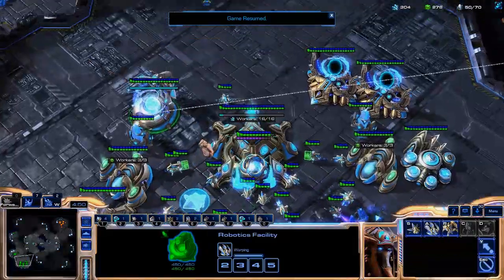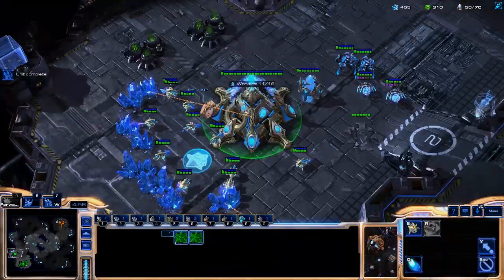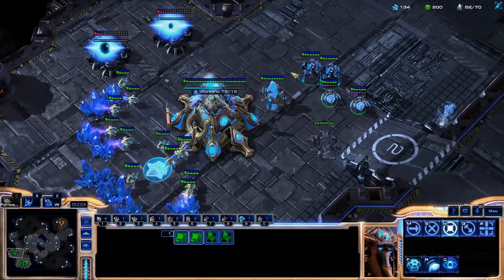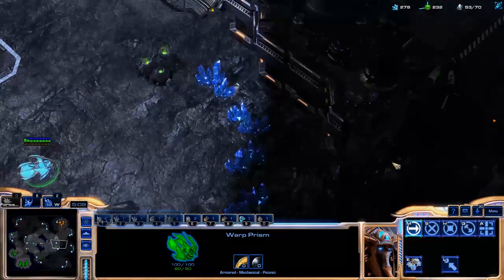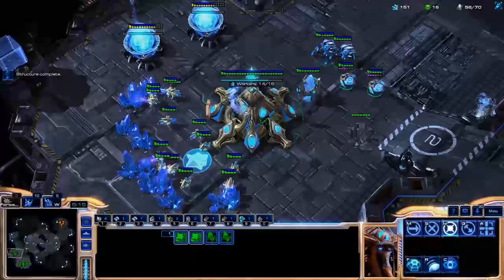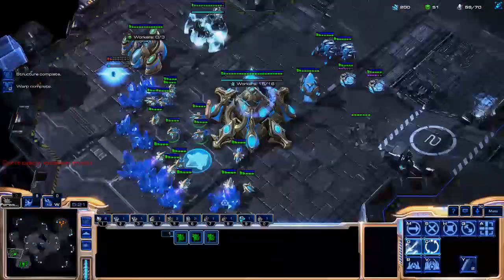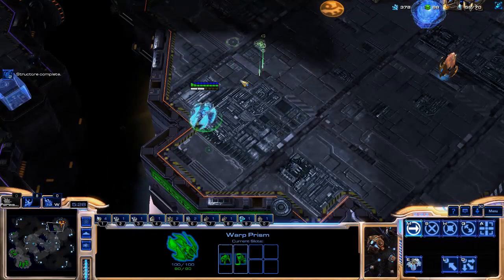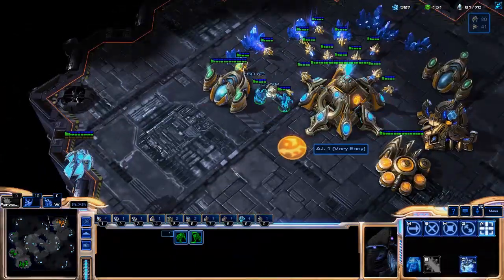My Warp Prism is about to finish, so I can send it across the map. My Dark Shrine is going to be finishing by the time it gets there. At five minutes I start my extra gases and Blink, chrono-boosting it. I keep my Warp Gate cooldowns up because my Dark Shrine is about to finish. Now my Warp Prism has crossed the map — I warp in two Dark Templar, check my money and supply, send them to drop. I notice my gas is finished so I put workers in, go back to the Warp Prism, do my drop, and make probes while cycling.